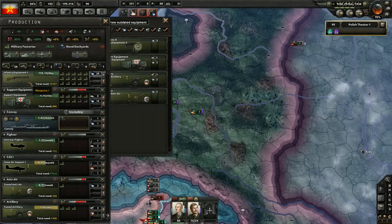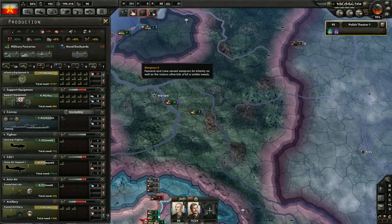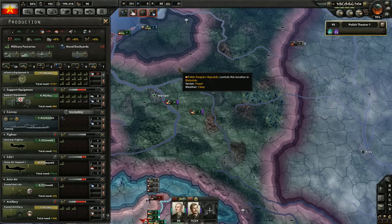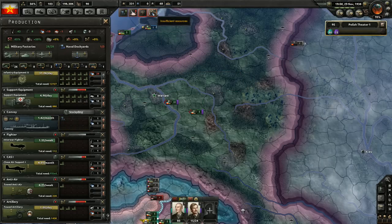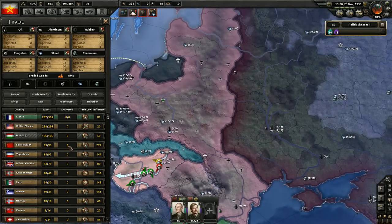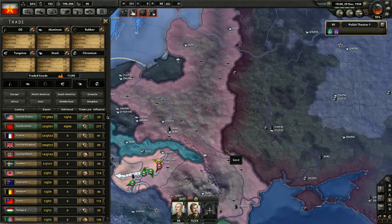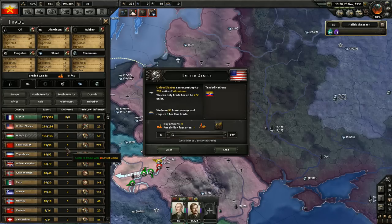That means I can actually start producing better weapons. This is easy to miss, so make sure that you switch to the better equipment here when you research it. Oh, I need more steel — this takes more steel. Hello Soviet Union, would you like to sell me some more steel? We also need a little aluminium — I'll buy it from the Soviet Union.